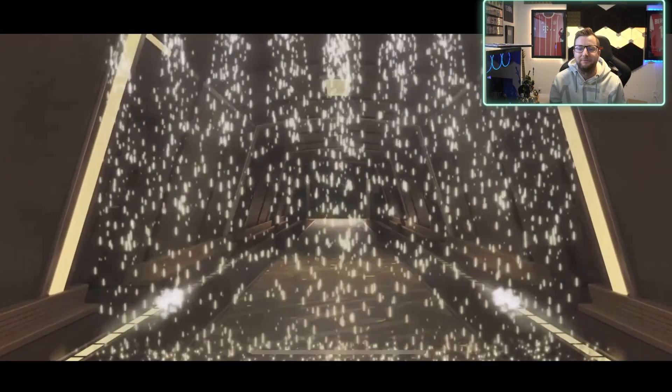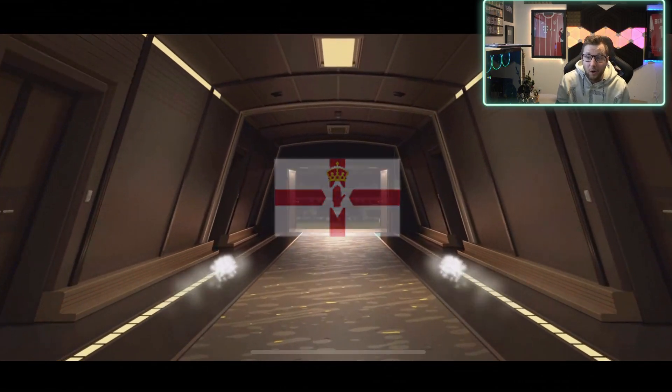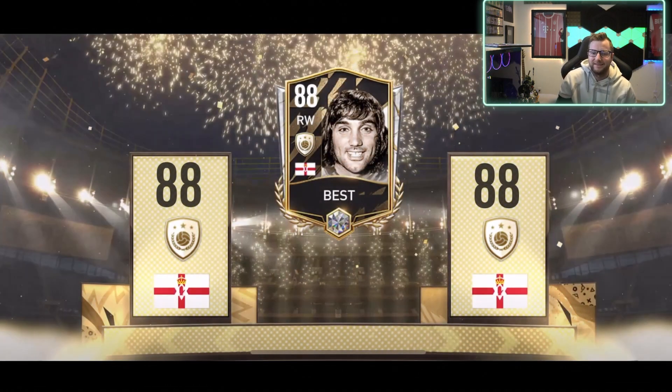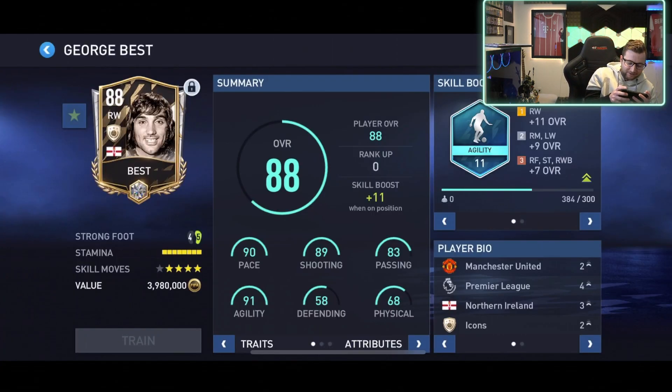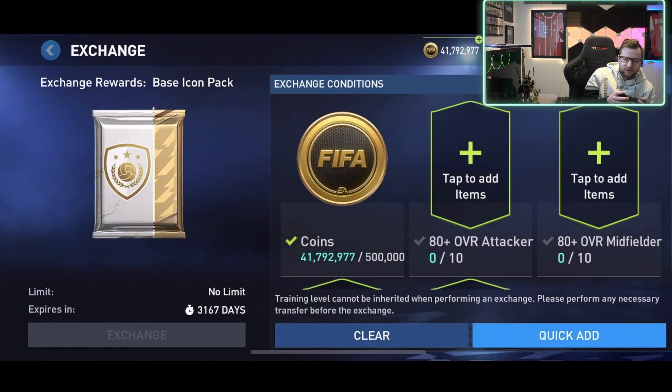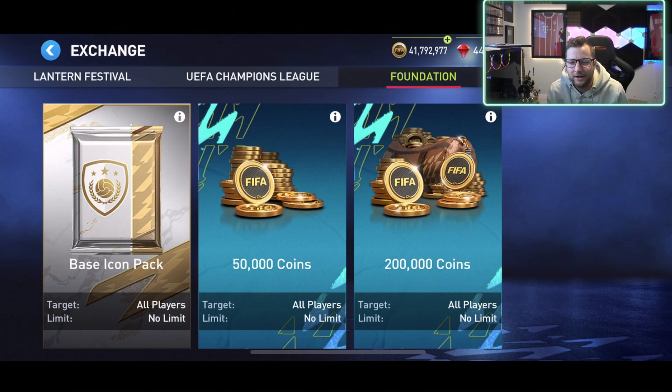Last thing we're going to do here — I'm going to do one of these exchange base icon packs. We're going to do a base icon, then switch some of the other ones. We do get a walkout — come on — finally... Brazil? No. I will take it though — George Best! I think that is definitely going to be a good addition to the team. I don't know that I've used this George Best card, but I always like using George Best. It's too early in the morning... it's like 1:16 in the afternoon, but too early.